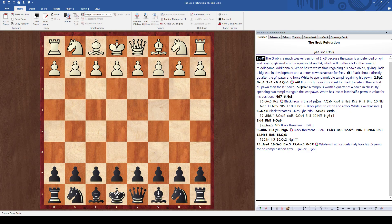The actual refutation of this opening I never saw until I looked into a correspondence database and looked over the high level correspondence games and saw just how poorly white was scoring. After a while it became completely clear to me just why it was so bad.